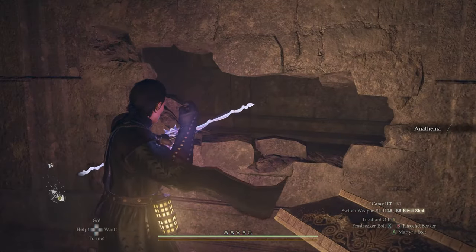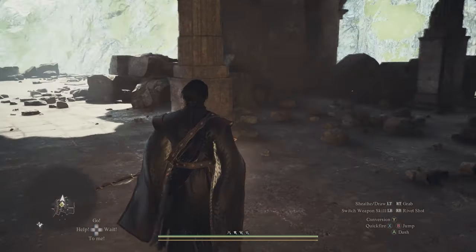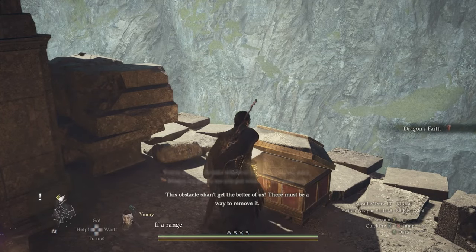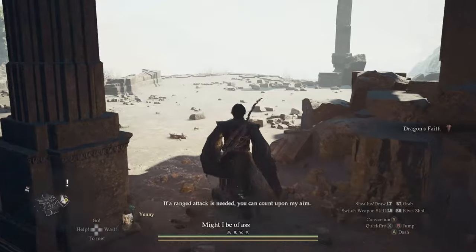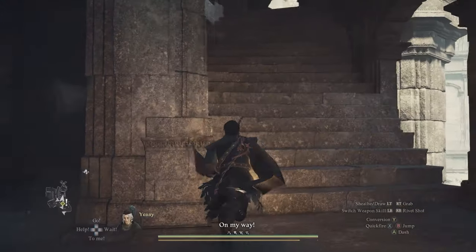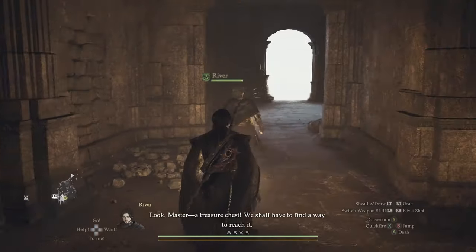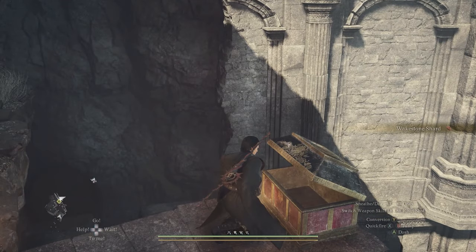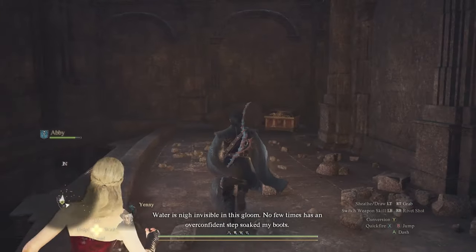After you grab that chest, go outside — there's going to be another chest right by the edge that has the Dragon's Faith Shield, one of the best, if not the best shield for the fighter vocation. Definitely want to grab that. Go up the stairs again and you're going to find your last false wall, which leads you to the outside where you're going to get a waystone shard. After that, there's another chest upstairs with some gold and a book.